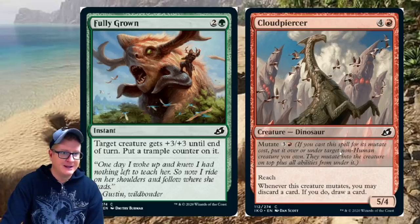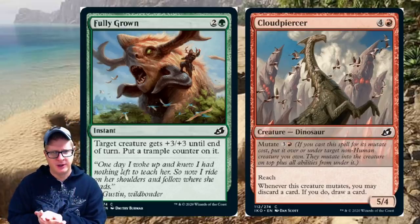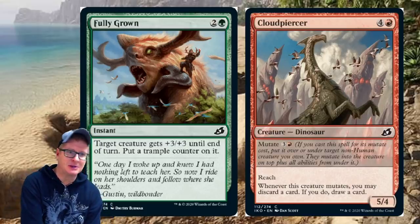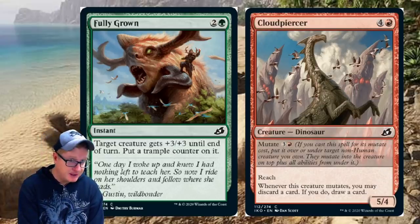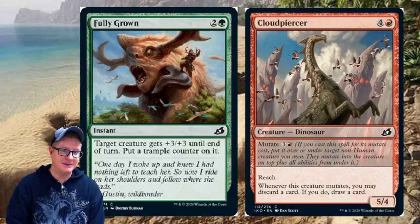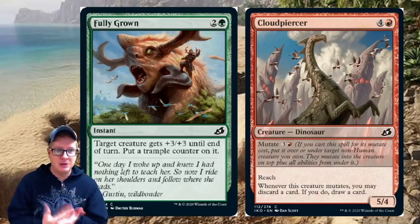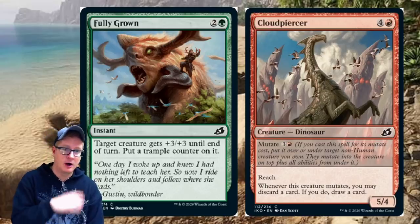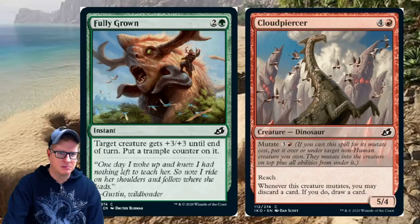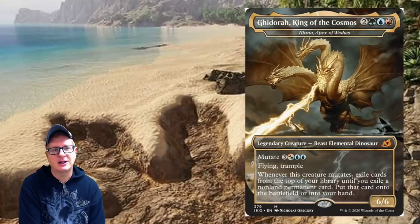Cloud Piercer is a five-drop — I like the art on that. The mutate cost is four. If you cast this spell for its mutate cost, put it over or under target non-human creature you own; they mutate into the creature on top plus all abilities from under it. It's a five/four with reach. Whenever this creature mutates, you may discard a card; if you do, draw a card. We're finally understanding better what mutate does.